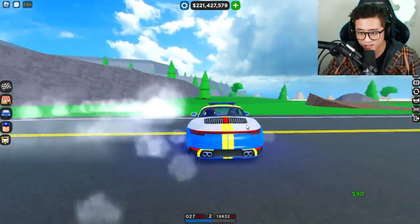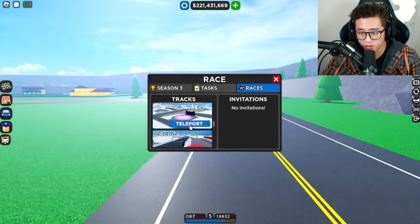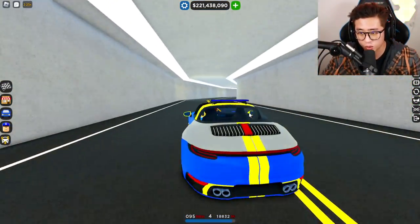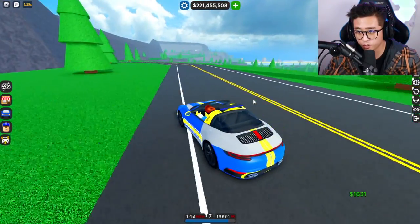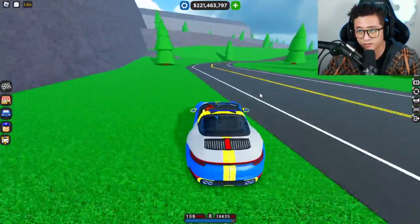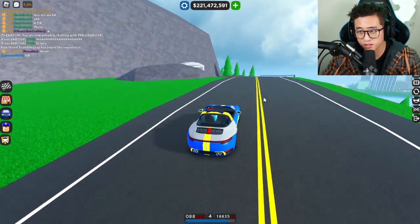First thing we're going to do is go up to the mountain race. What you guys are going to do is teleport right over here after you've fully completed the police missions. Then you need to go inside this tunnel right here and just keep going straight until you hit the end of it. Once you get to that area, go straight up the mountain. I recommend teleporting because that is the fastest way to get here.